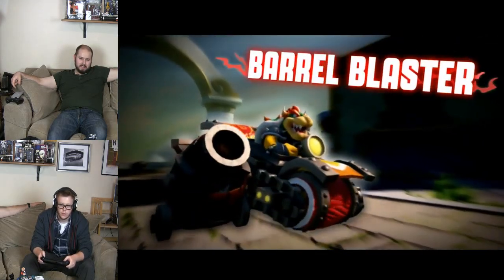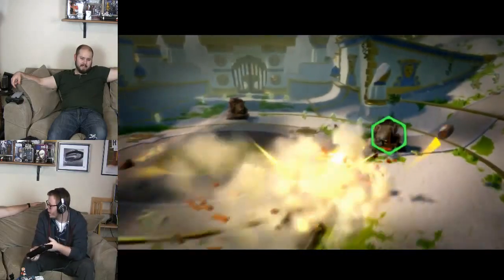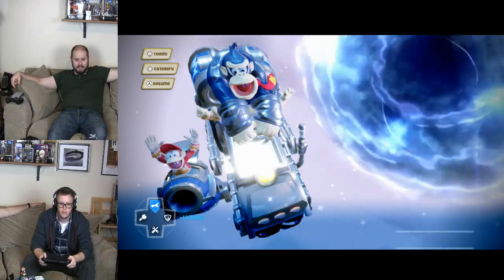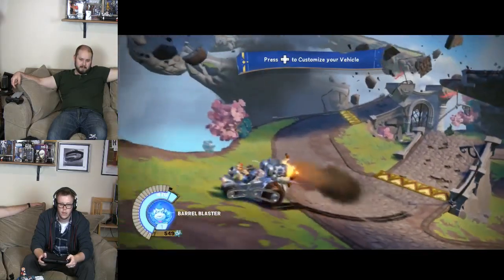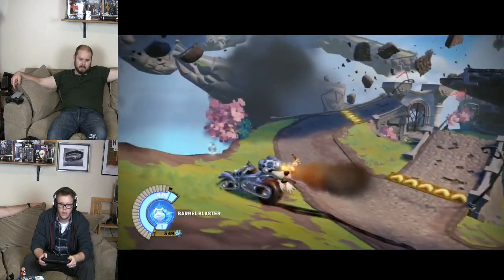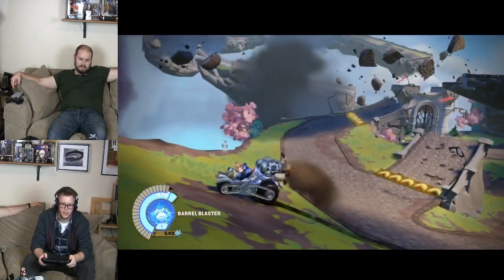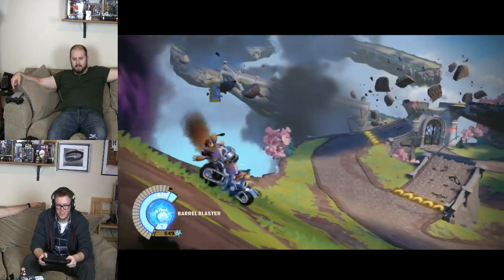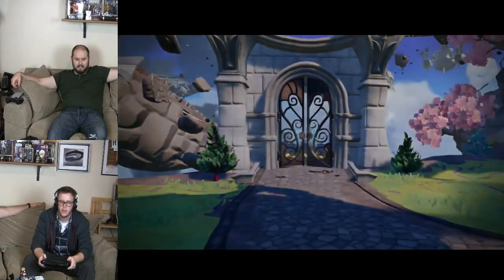We're going to equip Barrel Blaster. I hit the wrong button — X on Wii U is where Y is on Xbox. Here you can change the horn on your vehicle; press up on the D-pad to use it. There's a puzzle piece — I need to go back for it. When 900 years old you look so good. I'm waiting to get it off the edge of the map. Got it — precise handling. Gate's open.